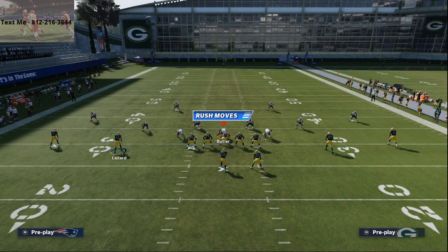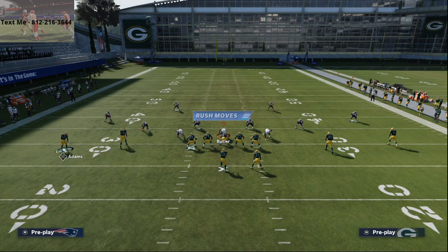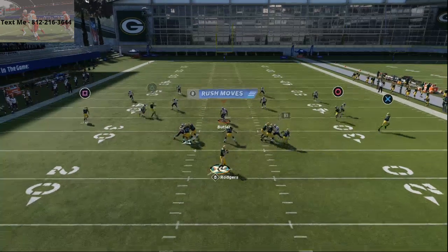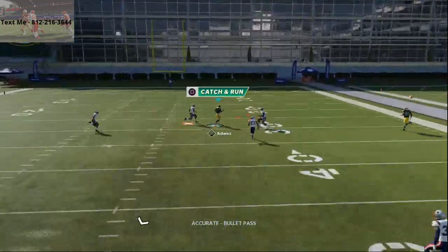One thing I like to do from this is motion Lazard to the left here. It's going to put him on the line of scrimmage. Then at the snap of the ball, I'm going to step up in the pocket with Rogers — time in the pocket, time in the pocket — click on and deliver that ball over the top.